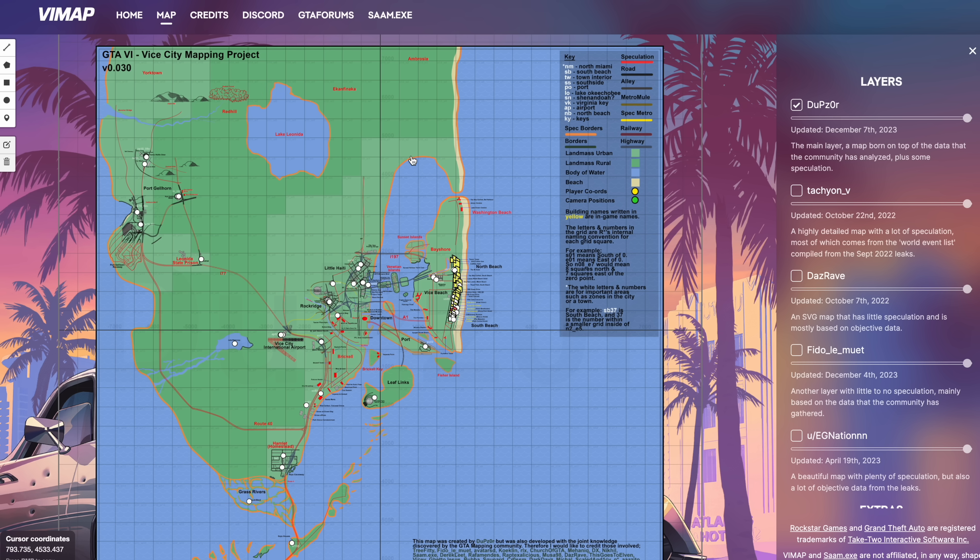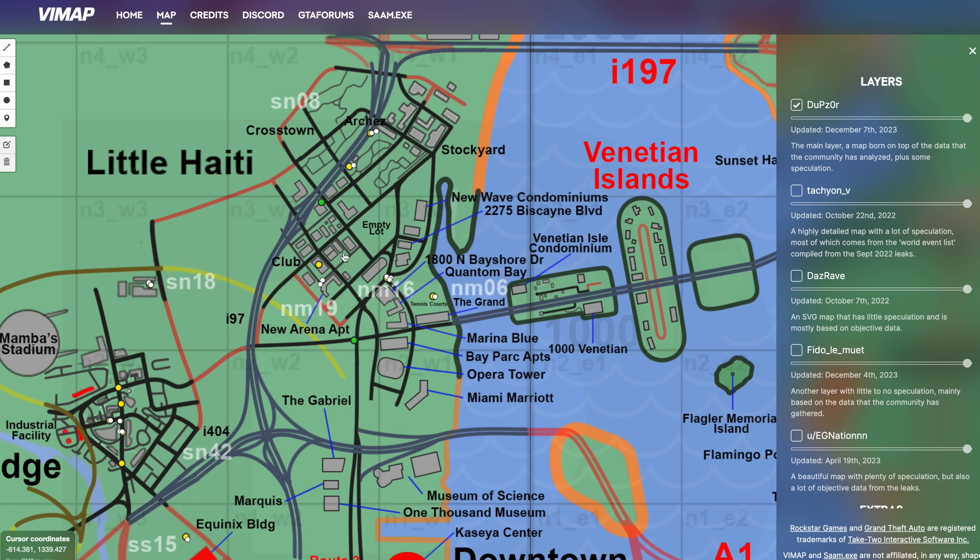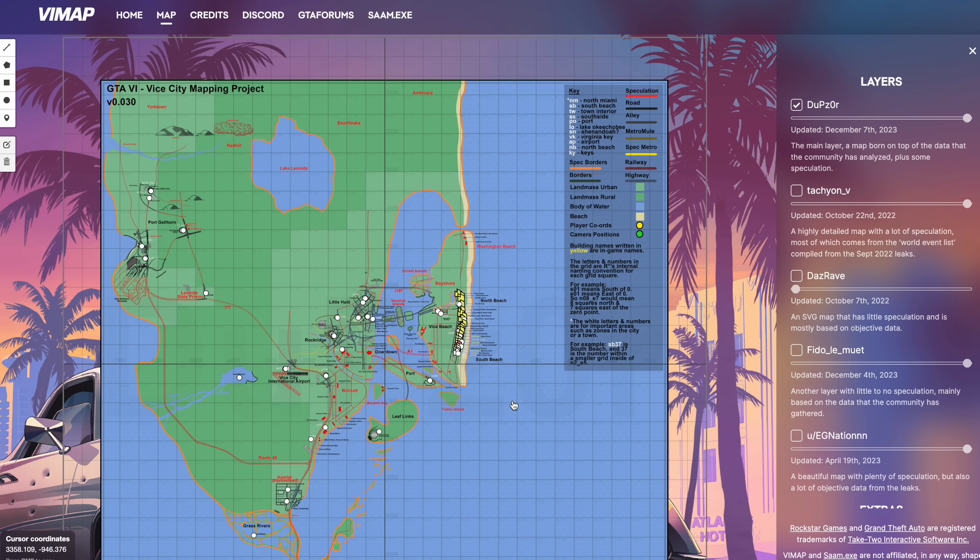As you can see here there's a grid system on this map. What people have done is plotted out various bits of footage from the game with pinpoints, which allows us to locate where each of those shots was taken. There are many different versions and layers of this map, shown on the right-hand side — all the various updates made over time.